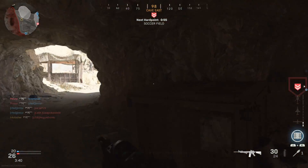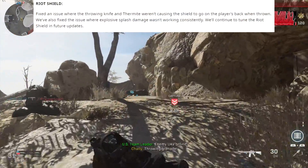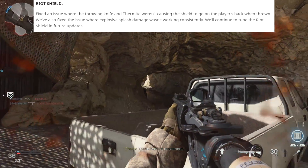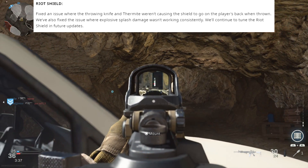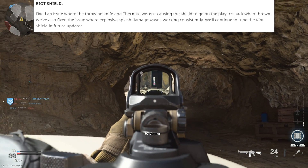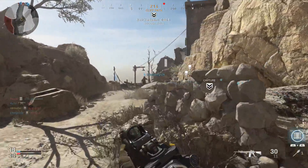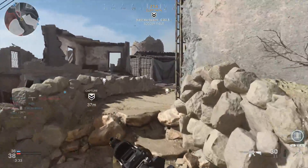Moving into bigger fixes — starting with the riot shield. They fixed an issue where the throwing knife and thermite weren't causing the shield to go on the player's back when thrown. They've also fixed an issue where explosive splash damage wasn't working consistently and will continue to tune the riot shield in future updates. This means people running with riot shields can no longer throw knives while completely protected. Basically, this is a nerf to riot shields.